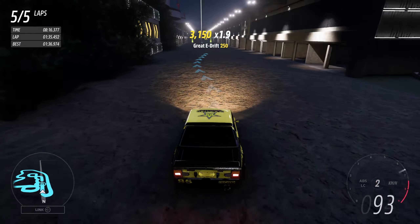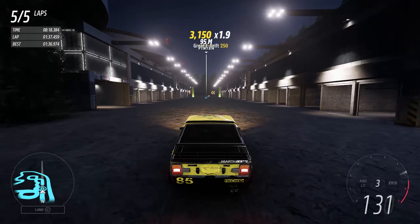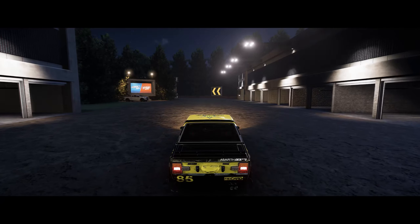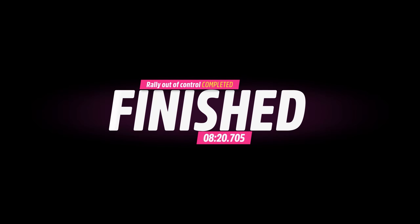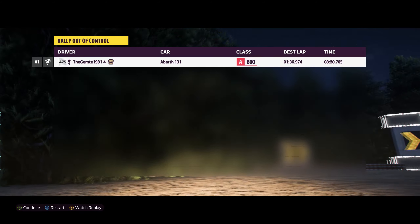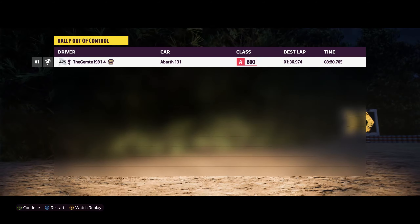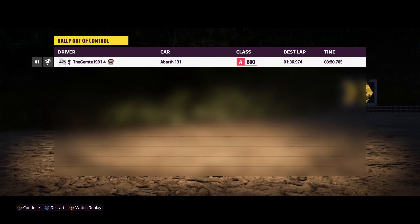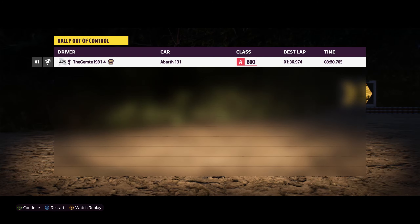Drag that car around — and this will be the finish line. Alex, you smashed that map out of the park. Love the work. The share code is going to be at the front, you know the drill. Hit that one up if you want a good rally — you've seen it, you know what it's about. It was an A class, and the quick lap was 136.